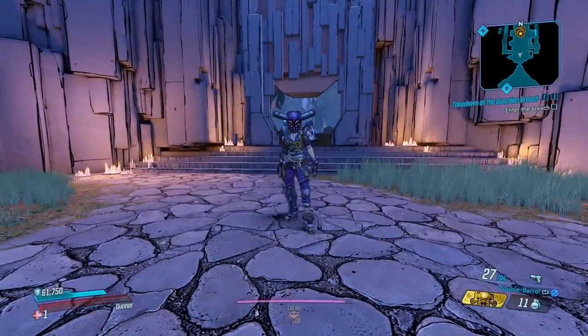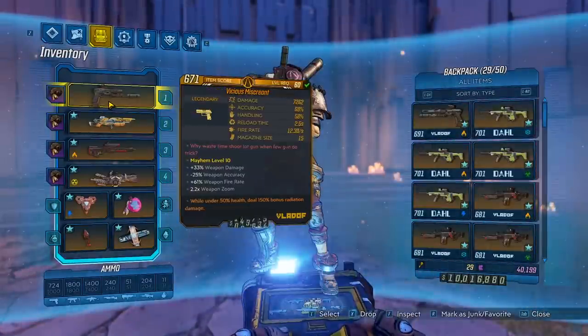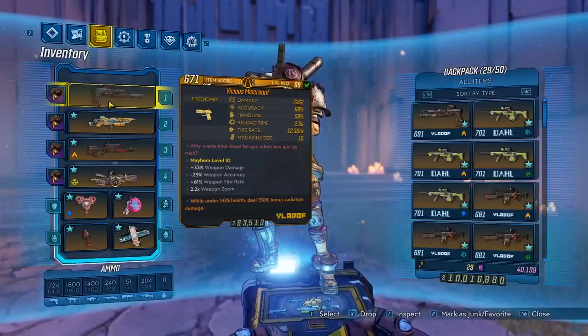Hey, what's going on guys? Jolts here, back with another item guide, and today we're going over the legendary Miscreant. To get this gun, you will need the Bounty of Blood DLC, and the boss you want to farm is Quartermaster. Let's head over and get this gun.